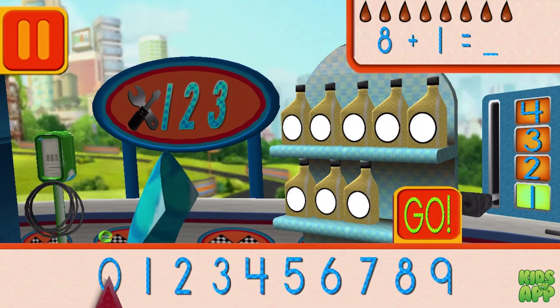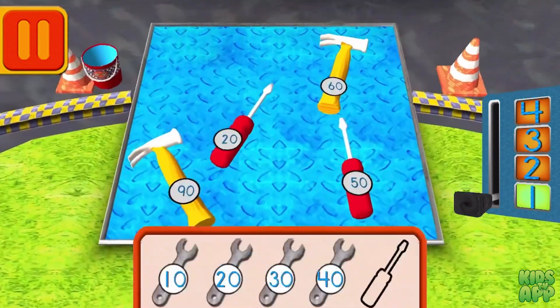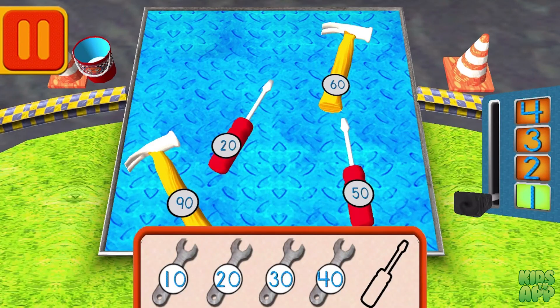We had eight cans of oil and we added one! How many do we have all together? Drag the arrow to the total number of cans and press go! Good! Next! Help Bot sort his tools by tens! Drag the tools into the correct order, from smallest to largest number.